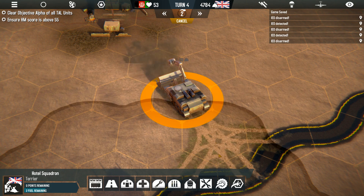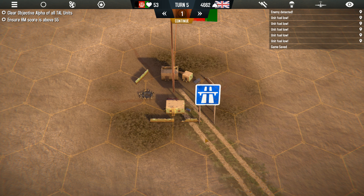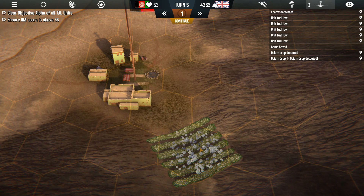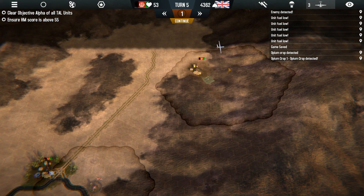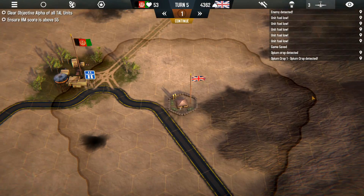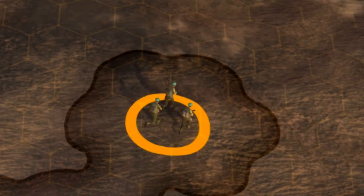IEDs will even appear on roads you build. It's like, oh thank you Brits for connecting this to our home — could you maybe build the road out of non-explosive material next time? You're literally growing opium just outside of the village. The villagers don't like when you burn their opium crops, but the Taliban use that to fund their activities. So the less opium there is in the world, the less Taliban. What I'm trying to say is that if your doctor prescribes you painkillers, he's supporting the Taliban.